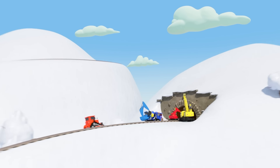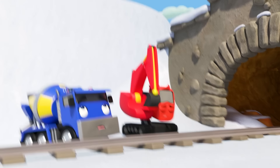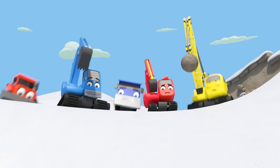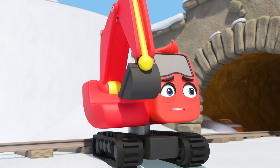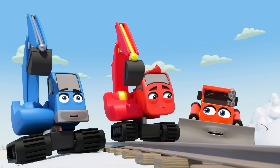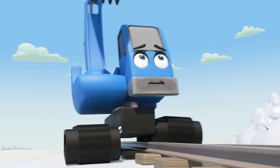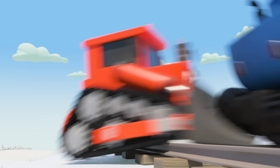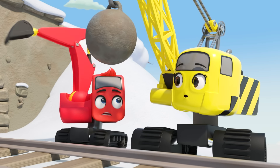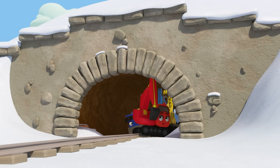It's the construction crew finishing their work on a new tunnel. There's been a huge explosion down the mountain — huge rolling snowballs! It's an avalanche! CJ tells the other workers to get inside the tunnel for safety. Dozer pushes Johnny in — there's no time to waste. Diggly rushes to Daisy and tells her to get into the tunnel. The two get in just in time and the snow crashes down behind them.